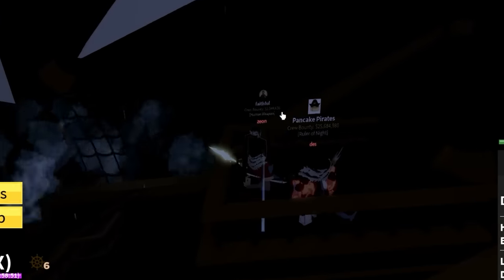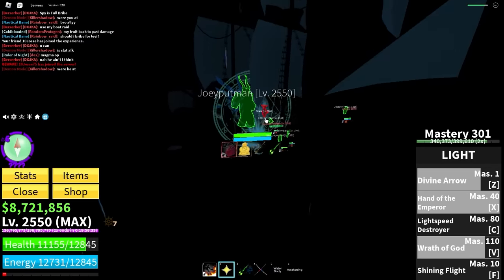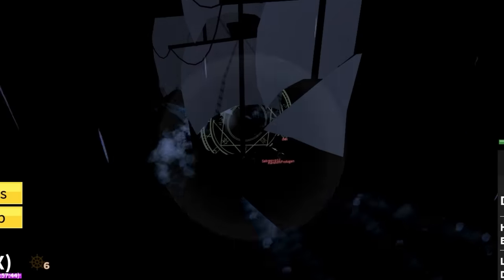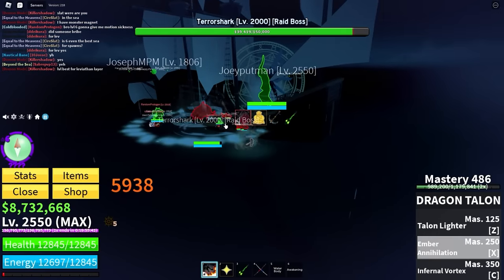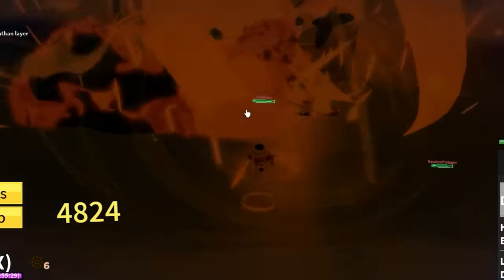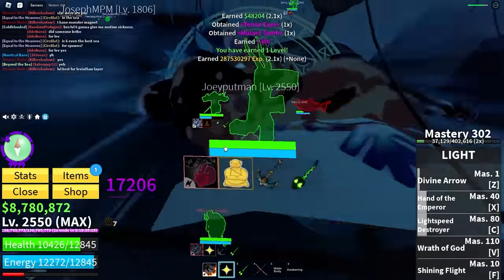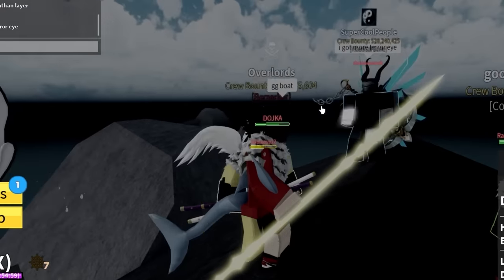We got another tooth! But all the boats are basically dead — this is not looking good. My team has no boats, we're in a black area, can't see much. Oh wait — we found another terror shark event! Two at once! We got a terror eye from that and a shark tooth, but our boat is officially gone.